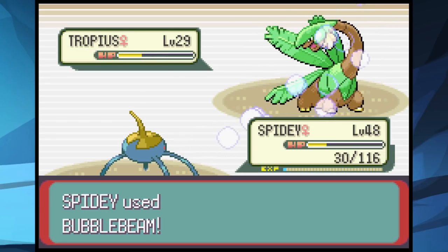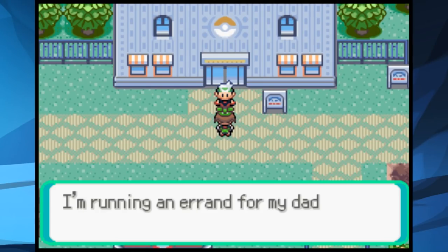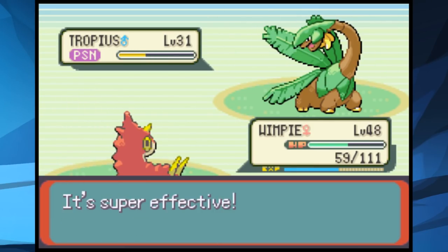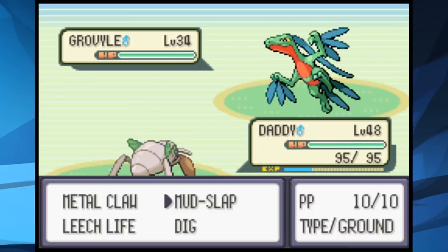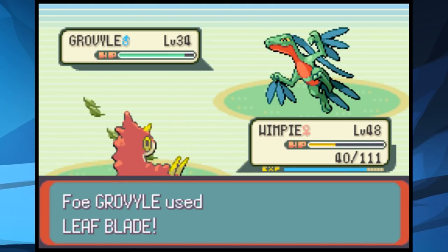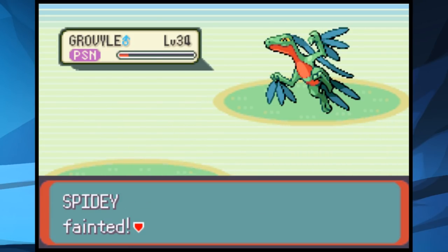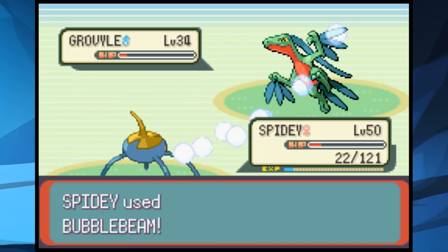We try again at level 48 with the same result. I needed something besides levels — Spidey can learn Blizzard, which would help tremendously against Flying types. We head to the next town to buy it, but our rival blocks the way and he has a Tropius. We use Poison Sting to take it down, then Slugma falls to Bubble Beam and Pelipper falls to more Bubble Beams. Grovyle comes in and despite our Mud Slaps it hits Daddy anyway. Wimpy lives one Leaf Blade and poisons it, but Spidey fails to one-shot and falls to a crit Leaf Blade. After grinding to level 50, Spidey can just barely survive one Leaf Blade and finish off Grovyle. We buy the Blizzard TM and head back to the sixth gym.